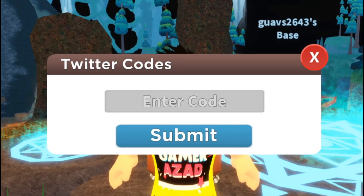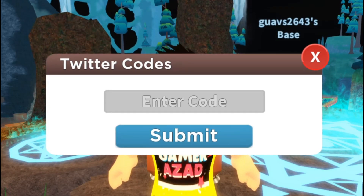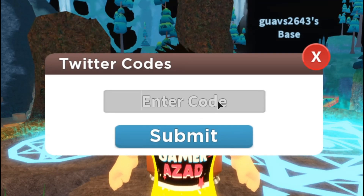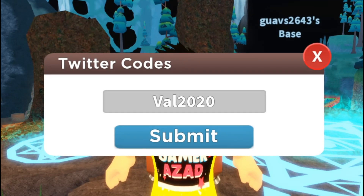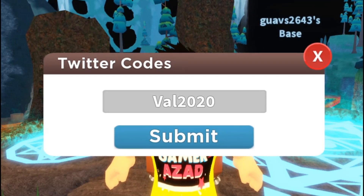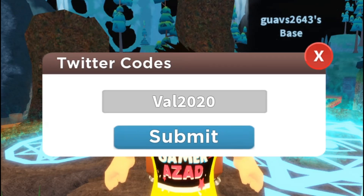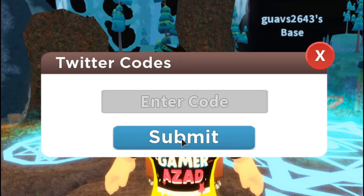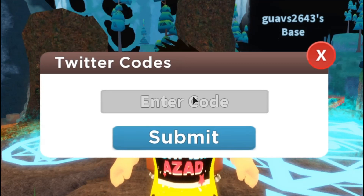I have three more codes — I'm not sure if they're still working but we're going to try. The first of these is 'vale20202020', which came out around Valentine's Day. It's case sensitive and says it's going to give you 500 free coins. It said 'already redeemed' so this code is still working — make sure to redeem it before it expires.